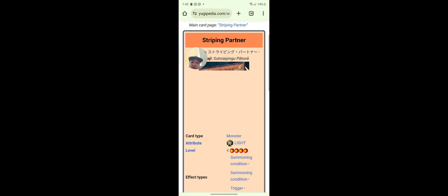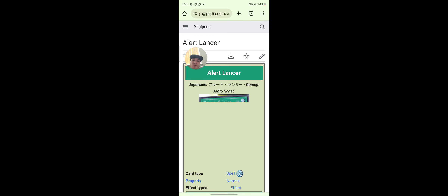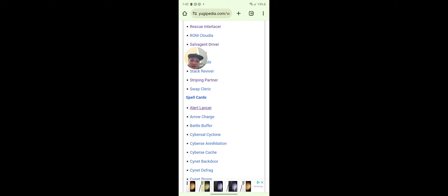Are we missing any? Striping Partner — oh yeah, Panther. Alert Lancer, Arrow Charge, Battle Buffer. This turn, if a Cyberse monster attacks a defense position monster, inflict piercing battle damage to your opponent. That's pretty good — kind of a sweaty card.